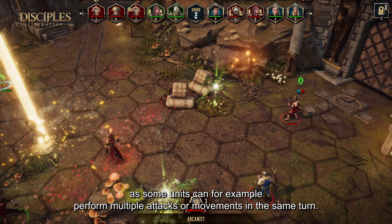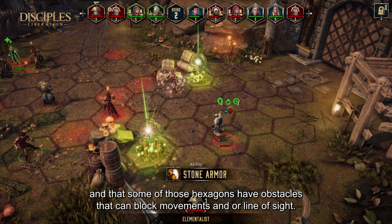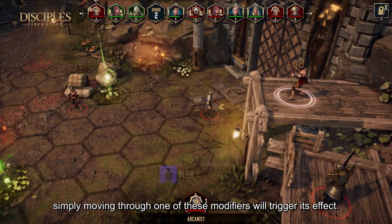You can see that we are using a hexagon grid, and that some of those hexagons have obstacles that can block movement and/or line of sight. They can also host what we call X-Tile modifiers — simply moving through one of those modifiers will trigger its effect.